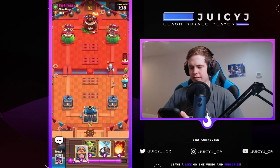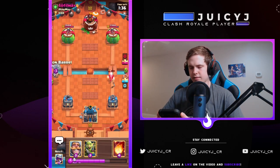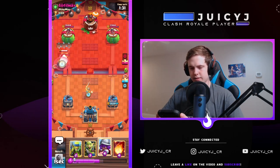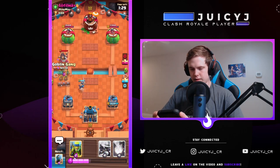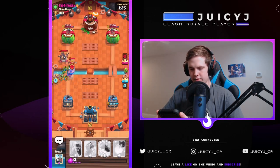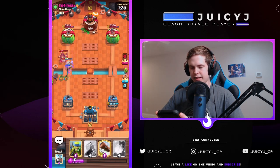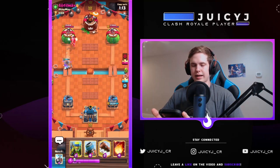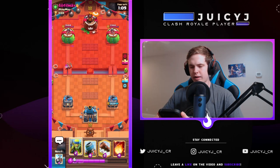Knight is really important to keep in hand for ice bow. Musketeer is also extremely useful. I'm gonna go goblin gang and musketeer at the bridge right now. He has rocket so he's not gonna be able to take this stuff out — that's gonna be really useful information going forward. Even during the game with a new deck I haven't played much, I'm trying to analyze and realize what I need to do in order to see my path to victory.